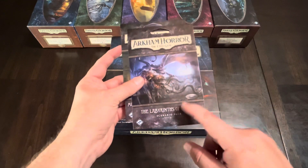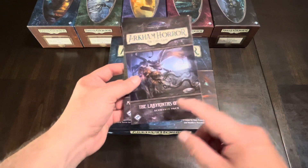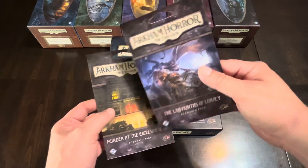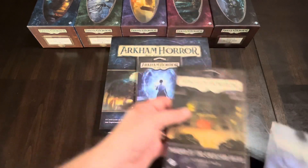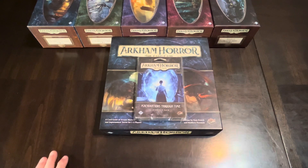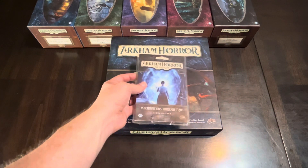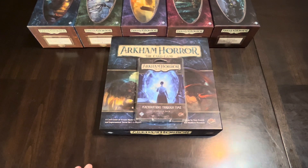I really like the Excelsior Hotel one. Labyrinths of Lunacy was a little tricky — it's better played as a group; I played it solo. The Excelsior Hotel is better as a mass group with rules about getting separated, but it's a really good murder mystery, which is cool. Machinations Through Time I don't know a whole lot about, but I finally picked it up. They're repackaging Arkham Horror and redoing the cycles, so I'm not sure if these standalones will be re-released.